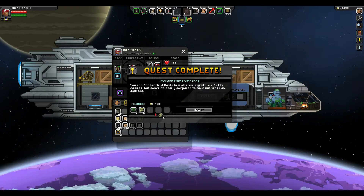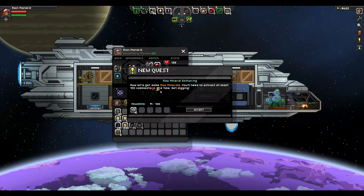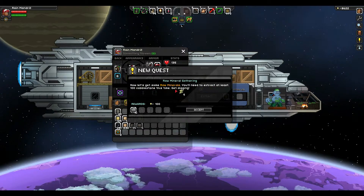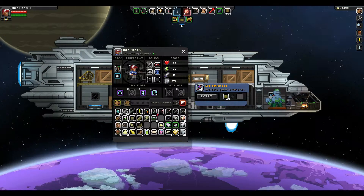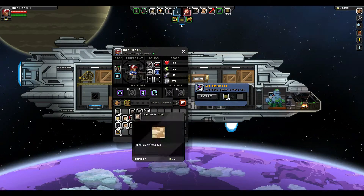So I'm guessing maybe cobblestone and other things will give nutrient paste too. Now let's get some raw minerals — you need to extract at least 100 cobblestone this time, so get digging. That's how I get raw minerals; that was my next question. Let's throw some cobblestone in there.